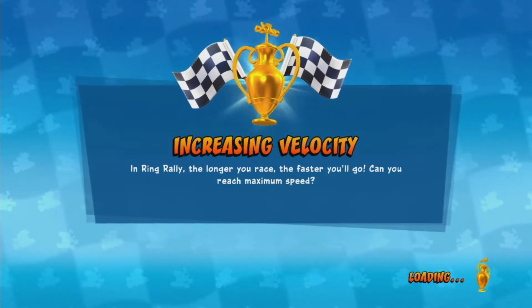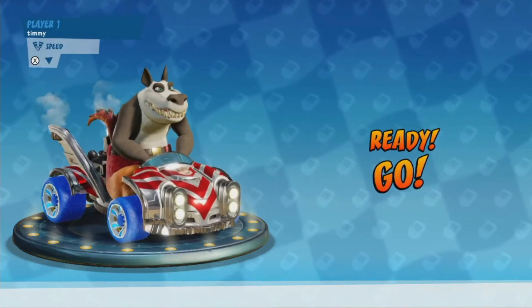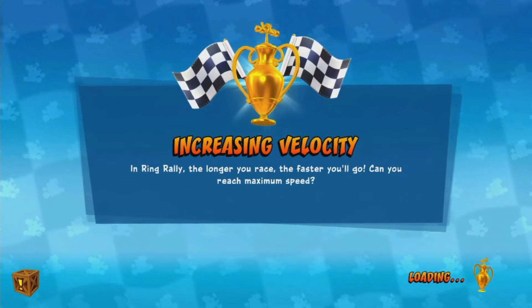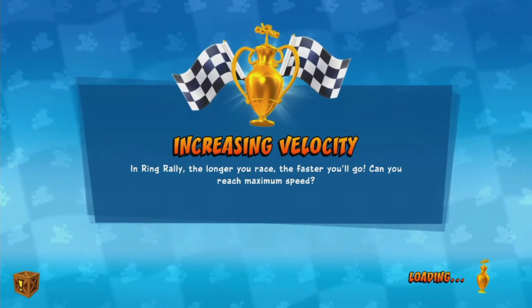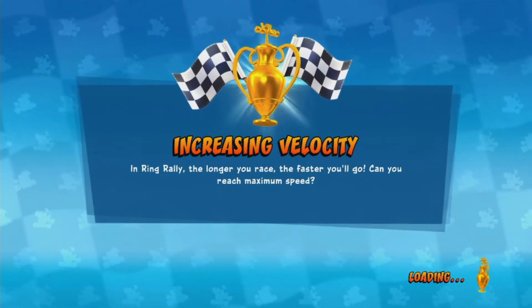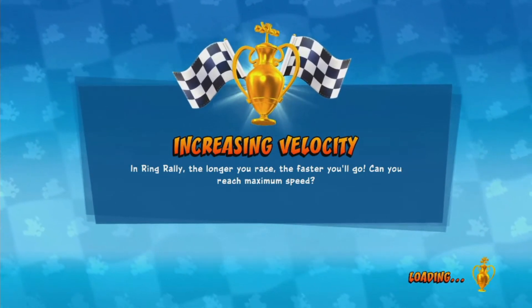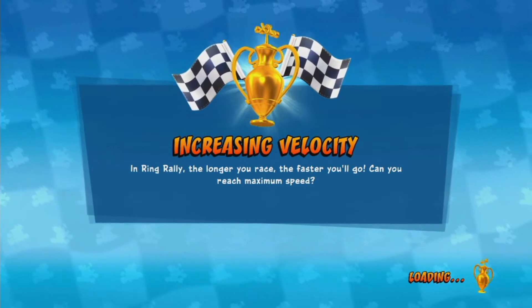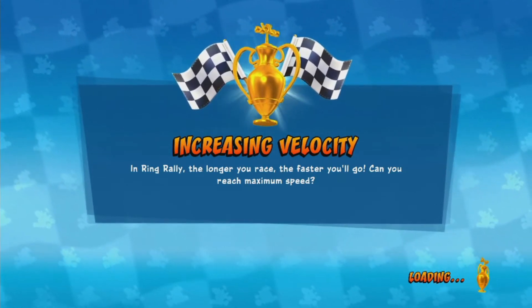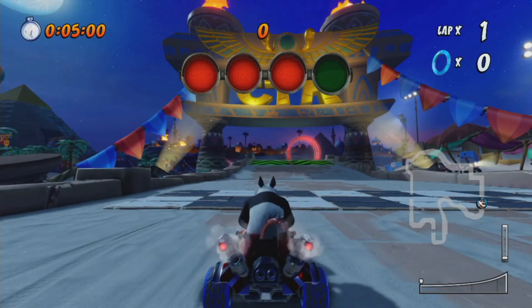We're on to the bonus courses now — completely new courses that were added originally and added to this game. We're going to be starting with Twilight Tour, probably the easiest of the bunch in my opinion. There's hardly anything that could go wrong and there's one spot where you keep pink anyway so you just drift around the entire thing and it's not a problem at all. The biggest problem will be controlling my drift to get the rings in their location. I'm more worried about Gingerbread Joyride and its number of shortcuts.